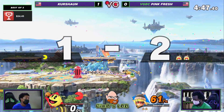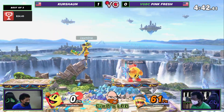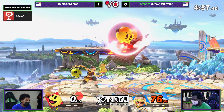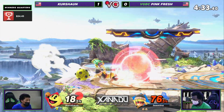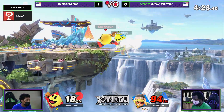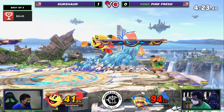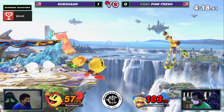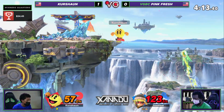He's still holding on to the bell. Any opportunity you give Pink Fresh — any opportunity, one inch — he takes a mile. Kershawn's got the Galaga right now, now he's got the bell. This is definitely a situation he's happy to be in. Everything about this matchup has got me upside down — Kershawn's not afraid of things when he should be, and it's working. But then when he's not afraid of things that I also wouldn't be afraid of, Pink Fresh is killing him for it. What is happening? I don't know what to be afraid of anymore.